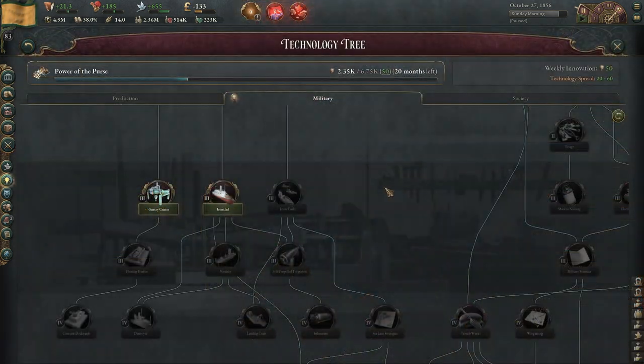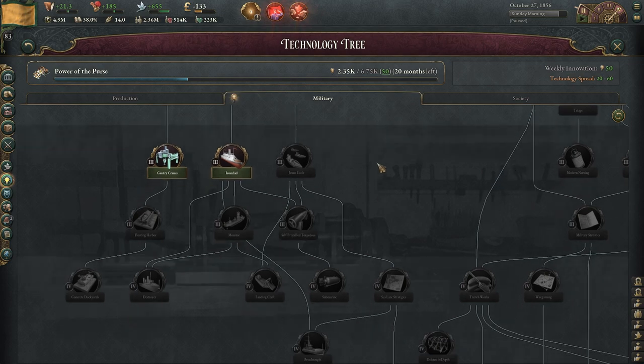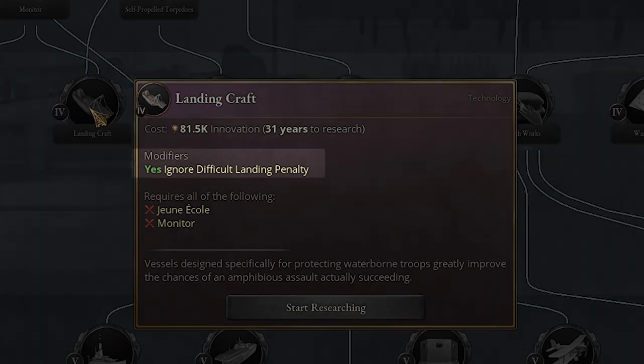That minus 25 penalty due to difficult landing during a naval invasion can be removed once you research landing crafts. You can see right here it ignores the difficult landing penalty, so you want to get to this as soon as possible, especially if you're doing a lot of naval invasions.